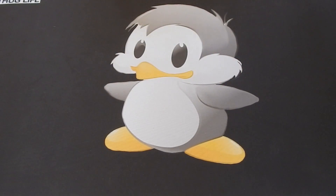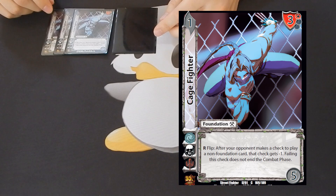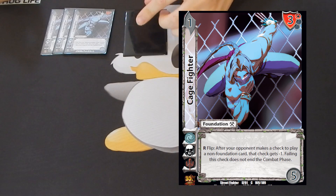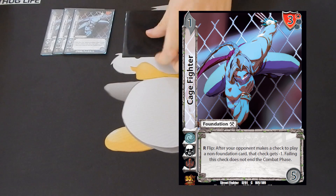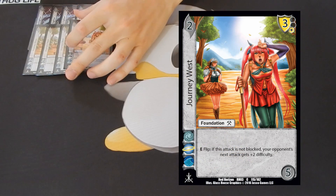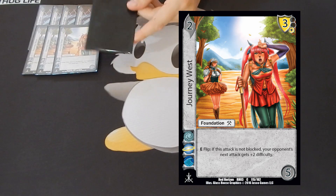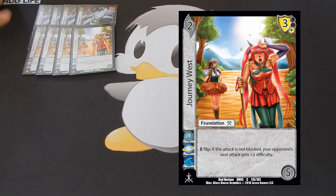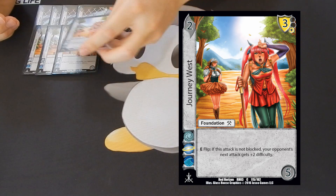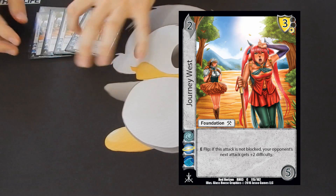Then we have some defensive foundations. First, four copies of Cage Fighter — this card is super good. You flip it after your opponent makes a check to play an attack, and that check gets minus one. So when they play an attack, you can flip this and make them commit more resources to pass the check. The other really good piece of defense is Journey West — this card is insane. You flip this, and if you do not block your opponent's attack, their next attack gets plus two difficulty. Especially in the early game when they want to throw many attacks, you can just flip this, face-tank an attack, and basically they have to play foundations because they can't really attack you anymore. The combination of Cage Fighter and Journey West is a very good defense in this deck.